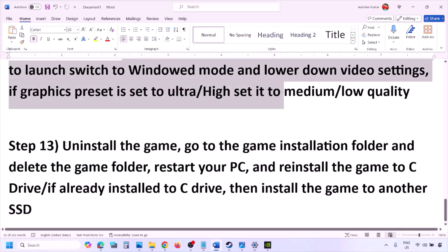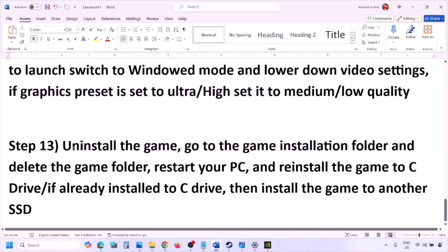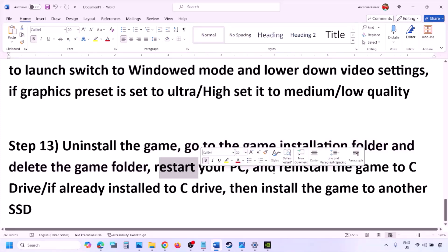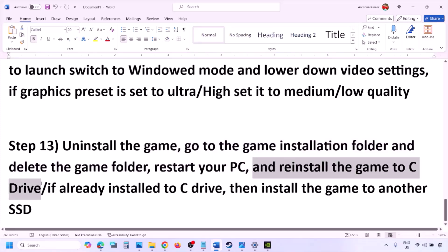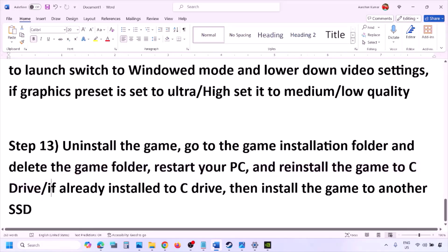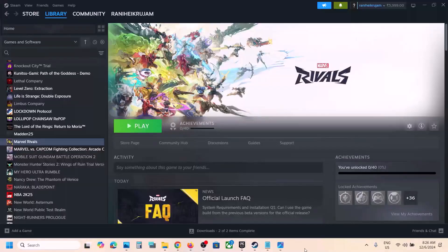The last step is to uninstall and reinstall the game. Go to Steam, right-click the game, and click Uninstall. After uninstalling, go to the game installation folder and delete the game folder, then restart the computer. Reinstall the game to the C Drive — if it was on D, E, or an external drive, try C Drive instead. If already on C Drive, try installing to another SSD. One of the steps shown in this video should help you run the game successfully. Thank you so much for your time — please like this video and subscribe to my channel.